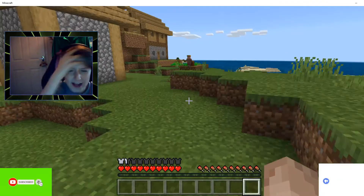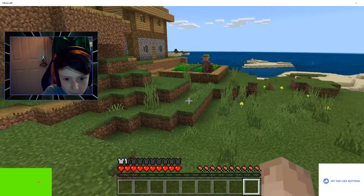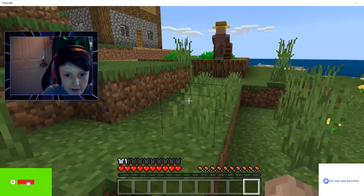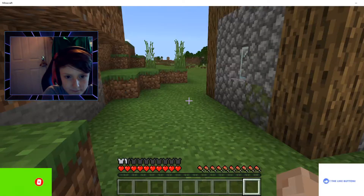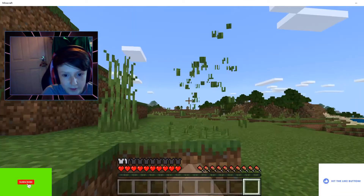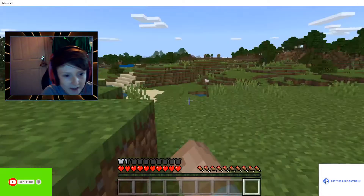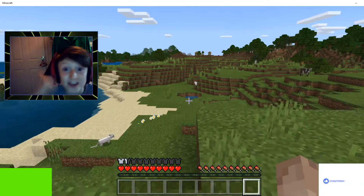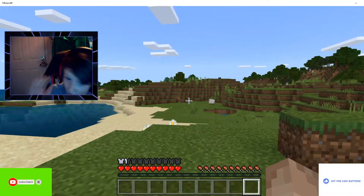I cannot remember exactly which way it was. I think it was when I was looking from this house over here that we actually found it. Yeah, there it is — there it is in the distance! Let's get to it. There's also cats in this village so we could tame a cat potentially in the next episode — I'm not gonna tame one today though because this is just the first episode.